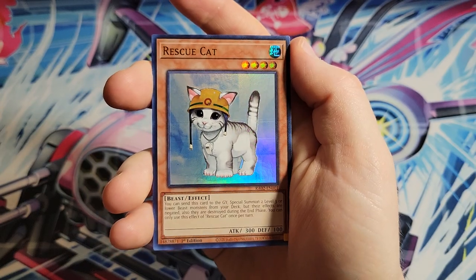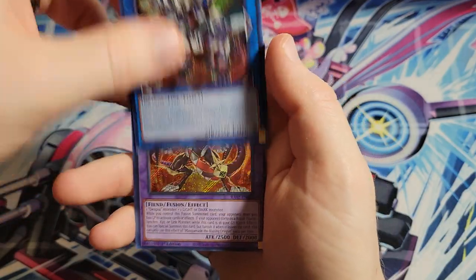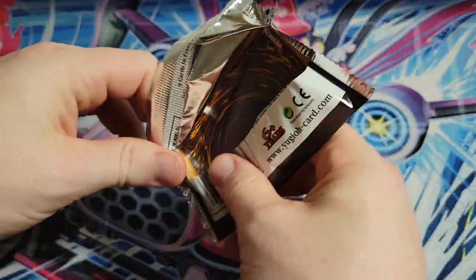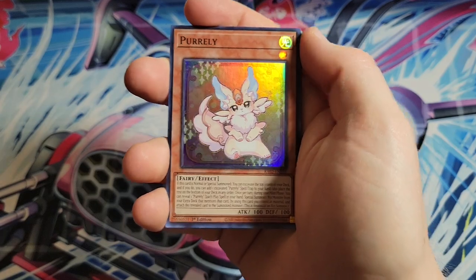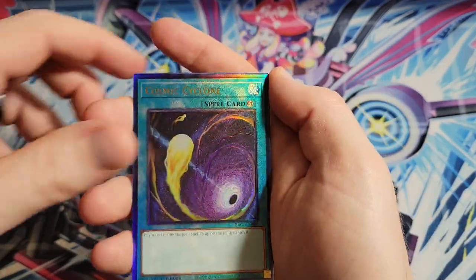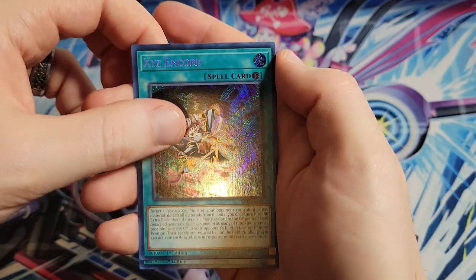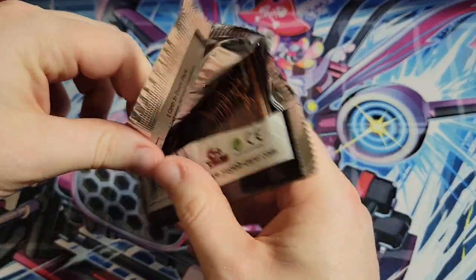We got Rescue Rabbit, Rush Cat - the print lines there are terrible, you can see them right there. We got Aluber, Illusion of Chaos which is a good reprint that was needed, Borlan Dragon, Masquerade the Blazing Dragon. Good support for old Dark Magician decks with Illusion of Chaos and Magician Souls reprinted here. Going back to the issue though - cards like Cosmic Cyclone not being reprinted, Ghost Ogre and Snow Rabbit in the new platinum secret rare, and XYZ Encore.